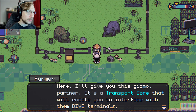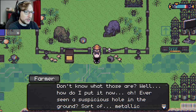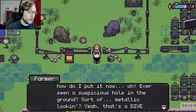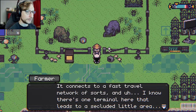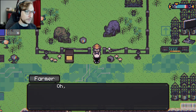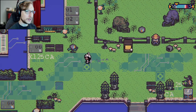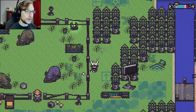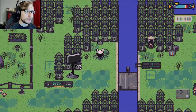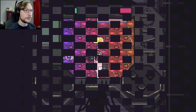'Here, I'll give you this gizmo partner — it's a transport core that will enable you to interface with the dive terminals.' Don't know what those are. 'Ever seen a suspicious hole? Yeah, that's a dive terminal.' Oh, if you go look for it — thank you! Is it this dive terminal over here? This is cool new stuff. We're diving! Whoa, okay — I wasn't sure what I was expecting.